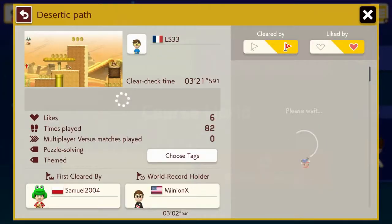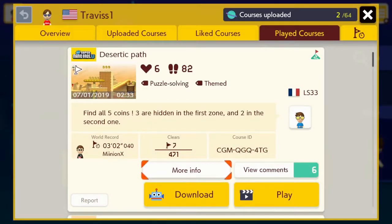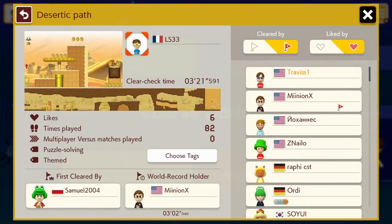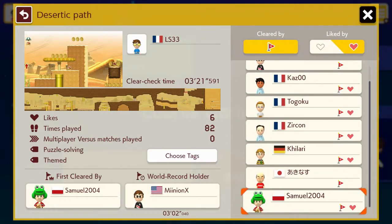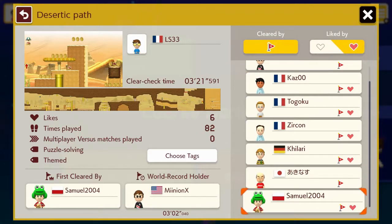This is 7 out of 471 for a 1.48% clear rate. This level's clear rate is a lot lower than what it should be, in my opinion. As you can see, you've got quite a bit of clears and quite a bit of hearts with this level.